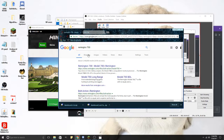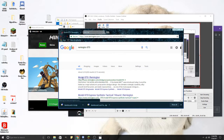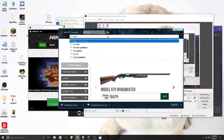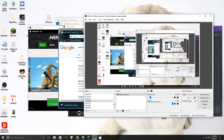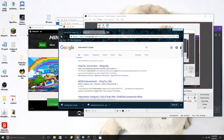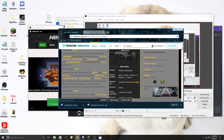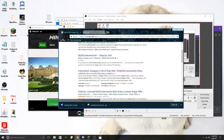Let's look up the Remington 870. Here is the Remington 870. And then the Intervention sniper — let me search that. I couldn't tell if the first result was the actual Intervention, so let's search "Call of Duty Intervention." Here is the Intervention sniper. It usually doesn't have those two sticks at the end. That's that one.